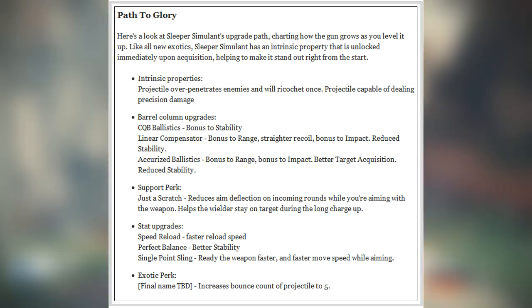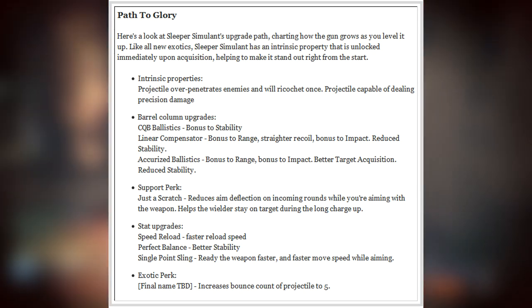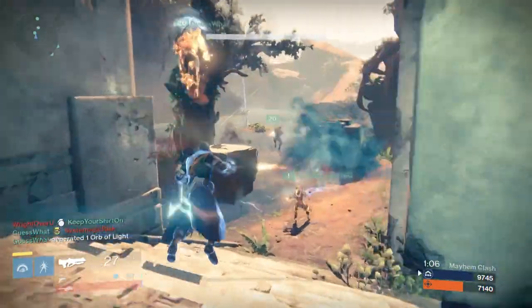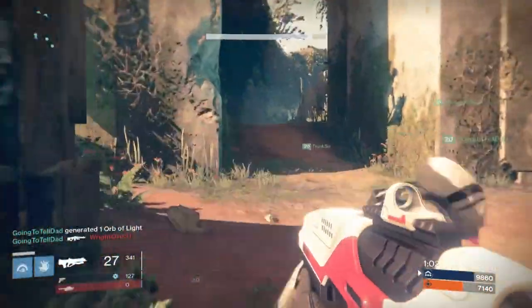Last but not least, the exotic perk — yet to be named — will increase the bounce count of the projectile to five. So it will bounce off five surfaces before it disappears, meaning if you aim this down a very tight hallway with a lot of enemies, you can absolutely rip people apart with it. I am very excited about this weapon.